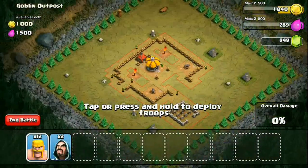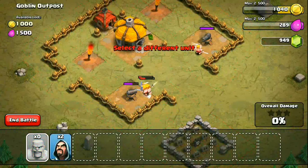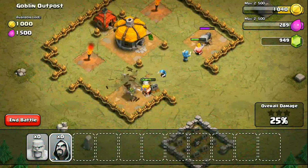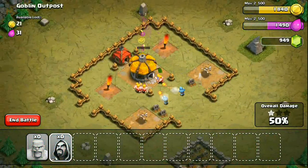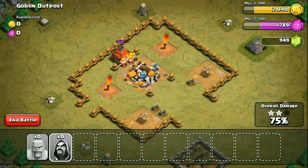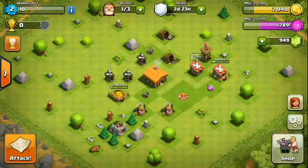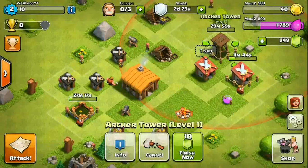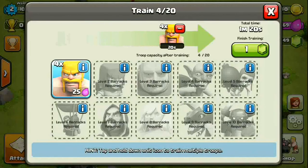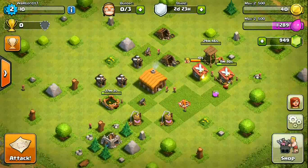Let's do a second single player attack since we really need resources to upgrade things. You can see the red deployment area on the screen. The barbarians are struggling, so let's put in the wizards — I didn't want to use them but the barbarians couldn't handle the cannons. We got two stars, and then three stars! We got about 2,000 gold and 1,300 elixir. Let's upgrade the archer tower and get more barbarians in our army camp. All three builders are now busy.